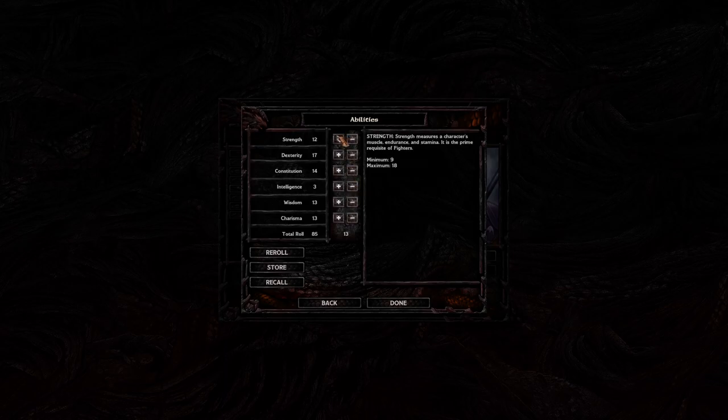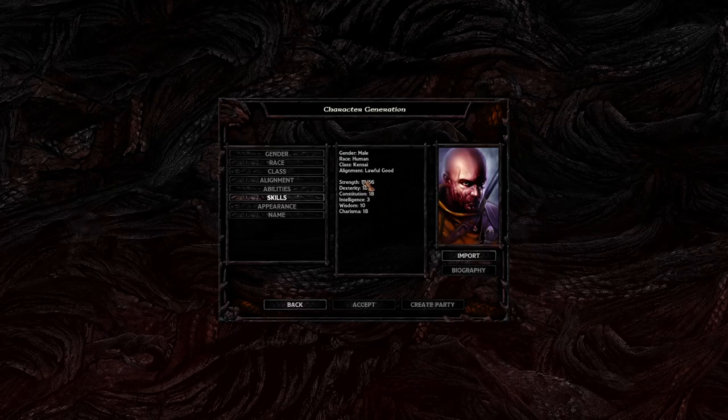We're going to leave intelligence at 3 and bump up strength. We've got a nice 18/56. Dexterity and constitution we'll max at 18, since as a Kensai fighter we want those three as high as possible. Wisdom we don't really care much about for a fighter. Charisma does impact certain interactions and determines item prices — you get better prices at merchants with higher charisma. Wisdom is for clerics what intelligence is for mages, determining spell slots. These stats look pretty good — we'll go ahead and accept them.